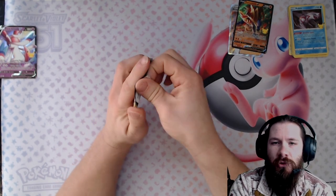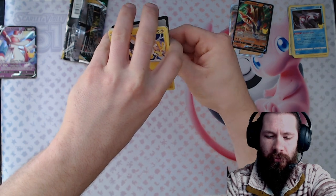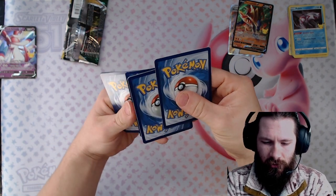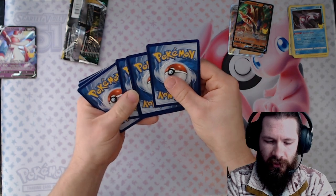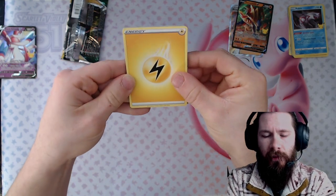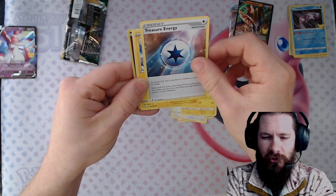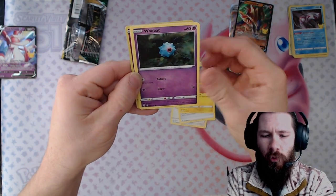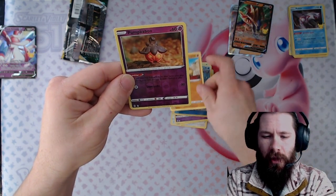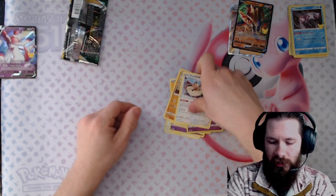All right, now for the last one — we've got the Evolving Skies. I'm gonna try not to look at the code card. Let's pull this off — get our card trick. Oh man, could you imagine if we actually pulled it today? I'd lose it! All right, here we go — Fletchinder, Lanturn, Treasure Energy, Emolga, Woobat, Goomy, Phobetor, Hippopotas, Pumpkaboo reverse, and the Stoutland non-holo. As usual, Evolving Skies — very few hits.